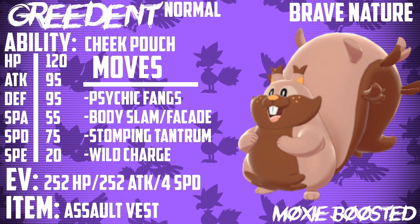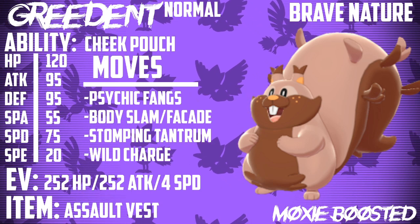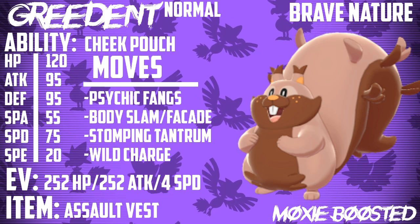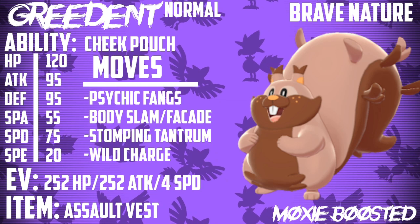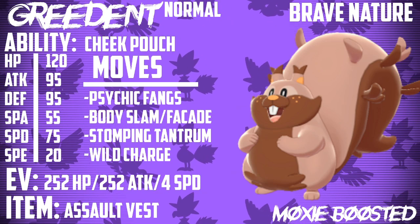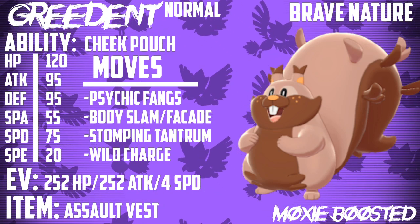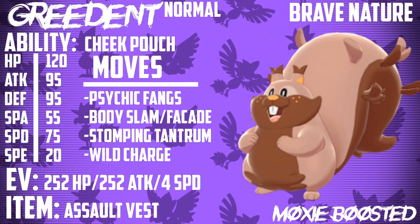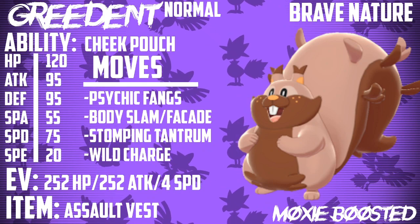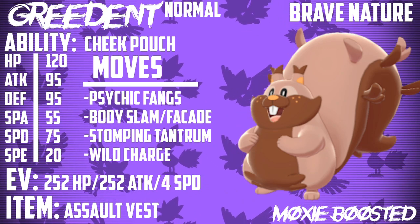Body Slam and Facade serve the same purpose as the previous set — you're not doing as much damage but you still want a Normal type STAB, and since Return and Frustration were removed from the game, this is the best this Pokemon gets. Stomping Tantrum is again coverage to hit the same Pokemon as before. Aegislash will be really common in the format, along with other Steel types. Wild Charge is meant to hit bulky Water types like Milotic and Gyarados. This set is bulkier on the special side, and I think this might be a more physically oriented generation of VGC because of the nerfs to Intimidate and buffs to Oblivious and Inner Focus.